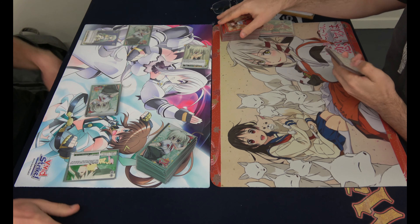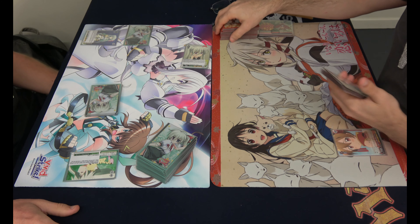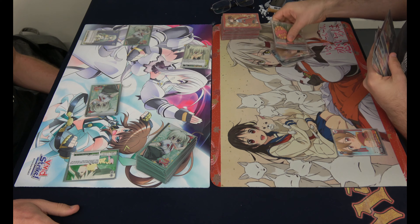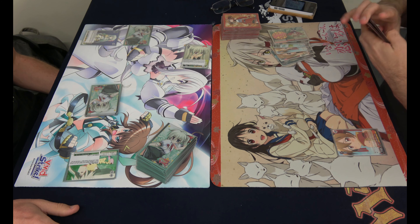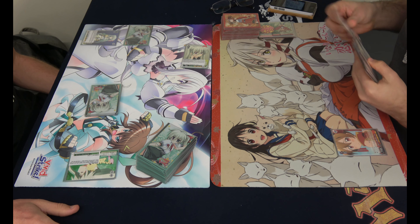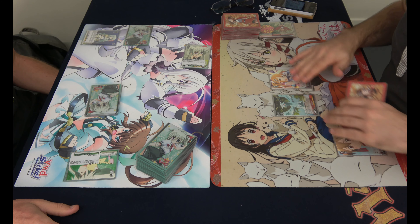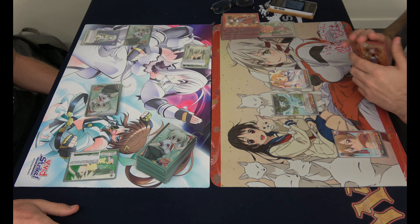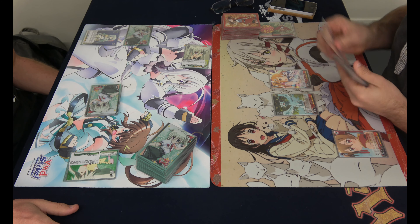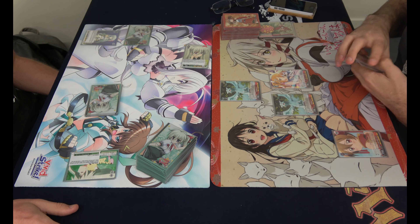My turn. Draw. Clock. One, two, three. Play Peanut in the back row. Play that Silica. I can play one and rest it to give an ability, which I have no stock, so I can't play that ability yet. And I'm also going to play a Peanut.